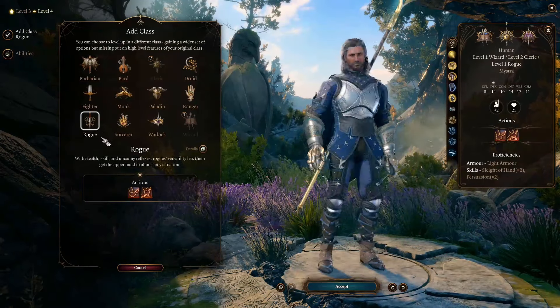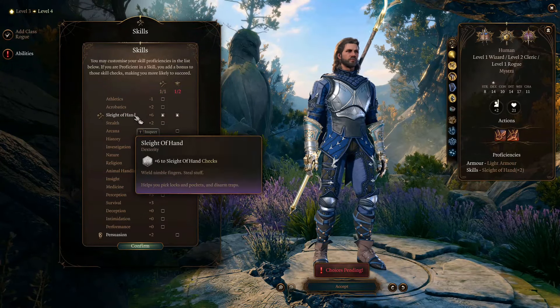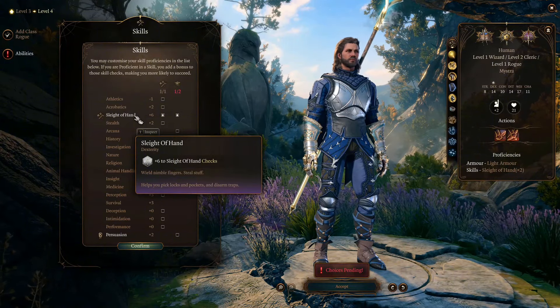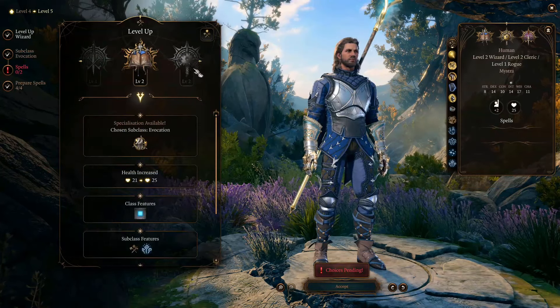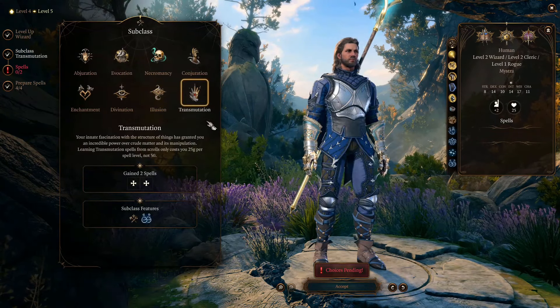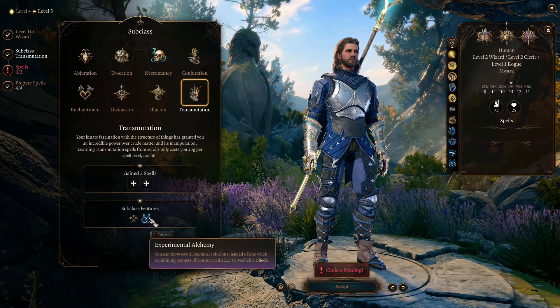At level 4, we choose into the Rogue class to get proficiency in Sleight of Hand and to get expertise in both it and the Charisma skill. Now we can start picking locks and we are good at it, and we become better in conversations. Starting from level 5, we'll stick to the Wizard class to get our spells and feats. At level 5, we choose into the Transmutation school and can start producing twice as much stuff through Experimental Alchemy. I recommend you only start doing alchemy from here — don't use any ingredients before this.